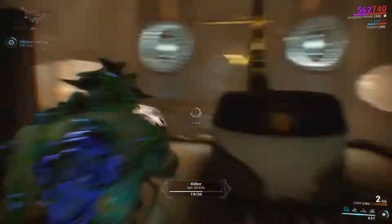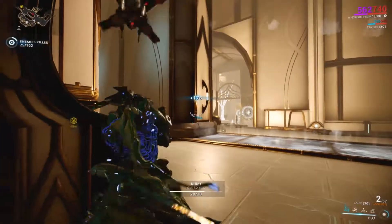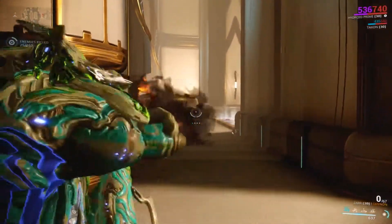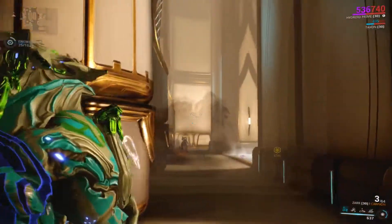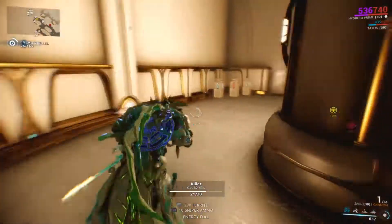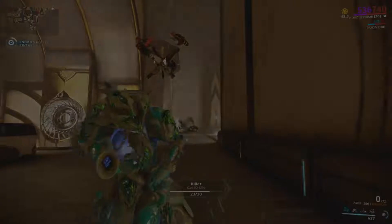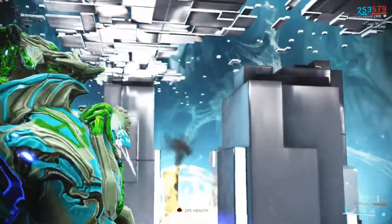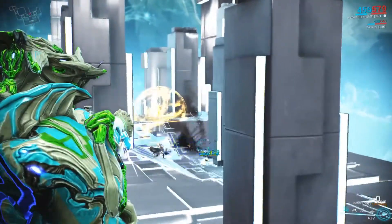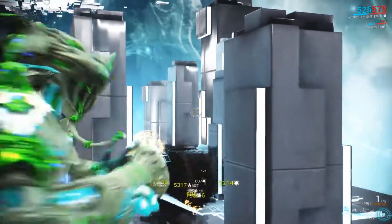When you switch to cannon mode, this deals heavy damage to close targets. The damage is primarily puncture and it does have an innate punch-through. However, in barrage mode literally anything beyond 15 metres takes no damage. So outside of 15 metres, go for barrage and just nuke them; inside 15 metres, cannon mode is the only way to go, otherwise you're going to nuke yourself.